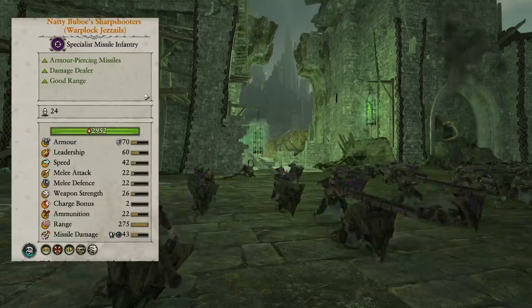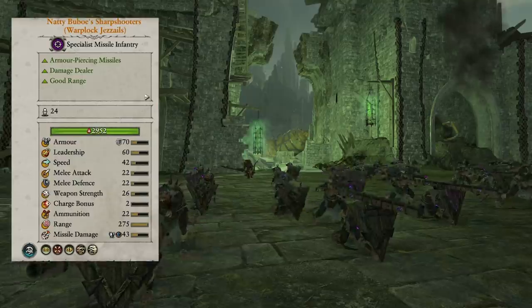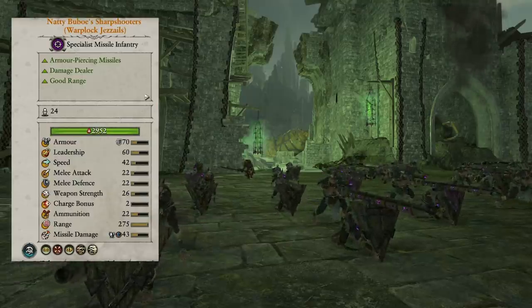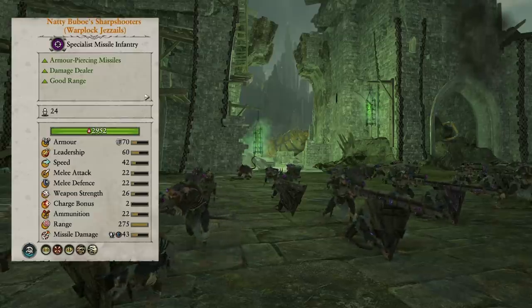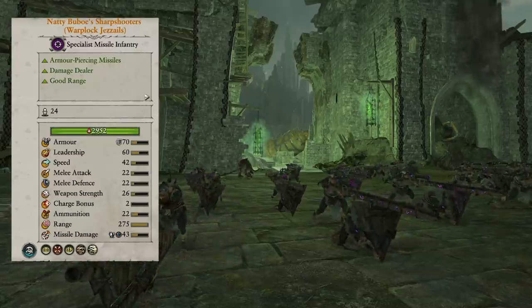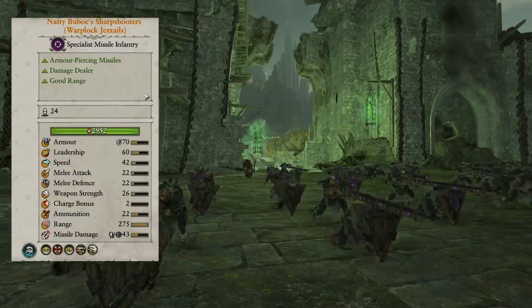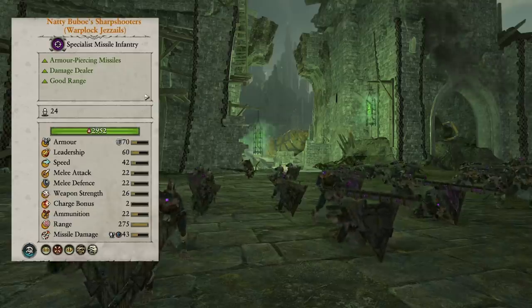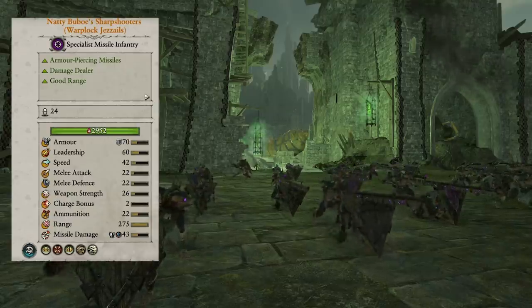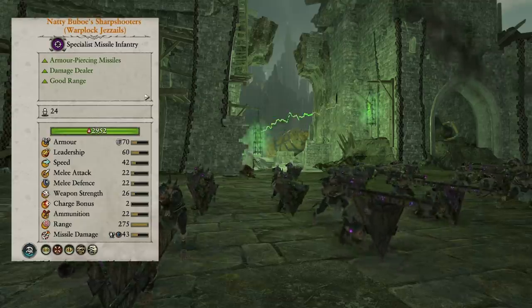The Natty Bubo Sharpshooters are a unit you can see in almost every matchup. What matchup would they be absolutely terrible in? Against Beastmen swarming your backline they're probably not super great, but even then, if you have a defensive build with Rat Ogres and Furnaces, they're still an annoying unit — taking out Minotaurs, taking out Gorgons, sniping enemy lords. Natty Bubo Sharpshooters really deserve the number three spot.